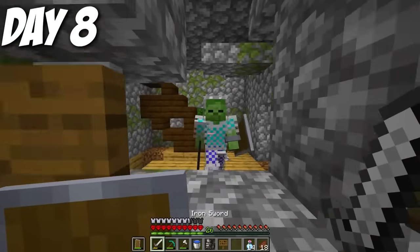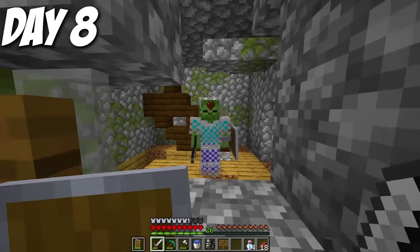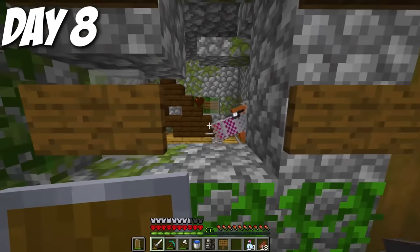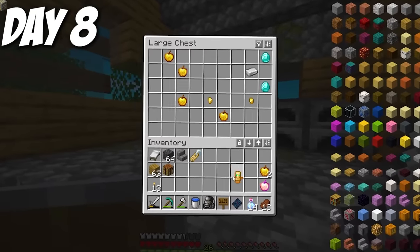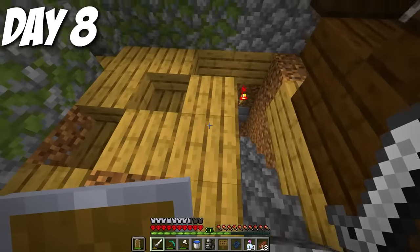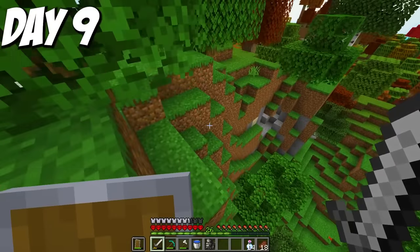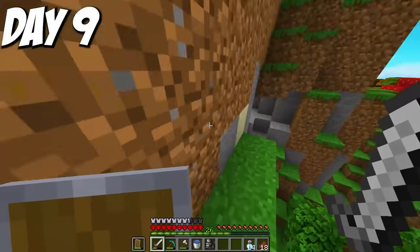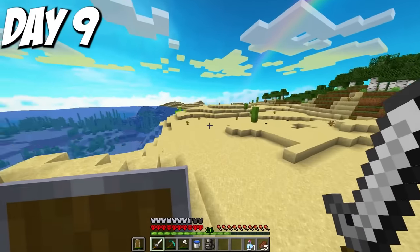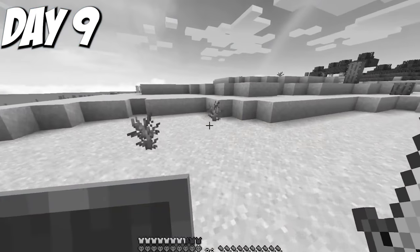That house also gave me another totem of undying, so now I had two. By day 9, I still hadn't found a single fire biome. I found a desert and figured if anything would lead me to a fire biome, it would be a hot biome like a desert — but no, it did not. Then I found a savannah biome, and if anything would lead me to a fire biome, it'd be a hot biome like a savannah, right? So anyways, day 10, I decided to sail in the ocean, and there was barely even land.